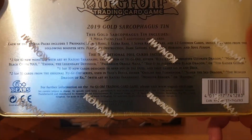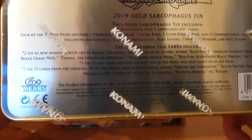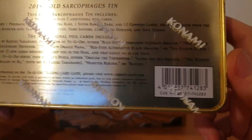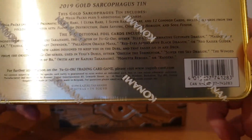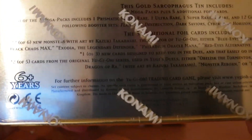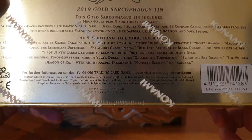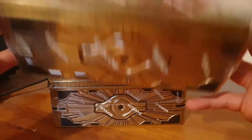Some of them I'm familiar with, some not. I don't care, I just want to see the cards. The ones I do care about are the additional foil cards. You can get two of six new monsters with art by Kazuki Takahashi, creator of Yu-Gi-Oh — either Blue Eyes Alternative Ultimate Dragon, Magician of Black Chaos Max, Exodia the Legendary Defender, Palladium Oracle Mana, Red Eyes Alternative Black Dragon, or Neo-Kaiser Glider. I hope I get the dragons. And one of three new cards designed to keep you in the duel that easily go into any deck. Plus two of five cards from the original Yu-Gi-Oh series — Obelisk the Tormentor, the Winged Dragon of Ra, Monster Reborn, or Raigeki. So you get some pretty cool stuff with these tins.